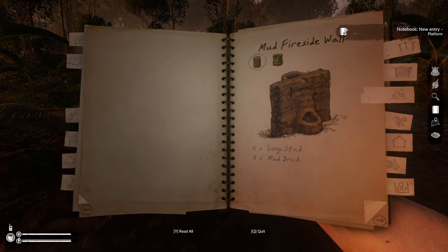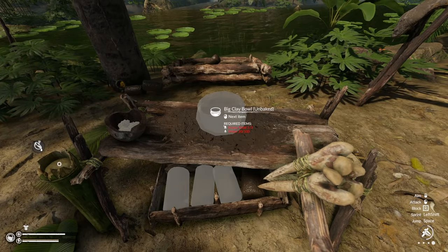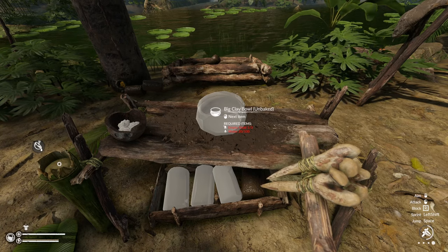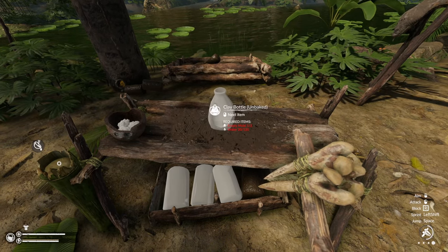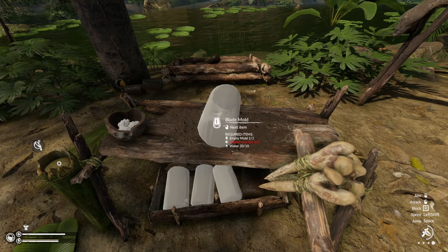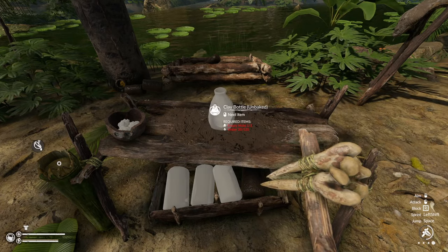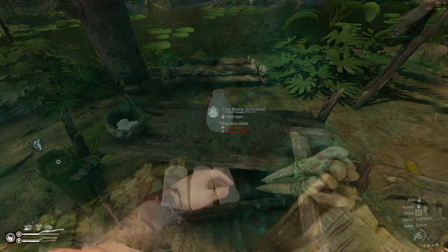Apart from smearing mud onto your walls and flooring, there are other uses for mud too, but before you get to any of them, you have to acquire mud bricks with the help of a mud mixer, so build one as close to water as possible. The mud fireside wall is only useful for saving space in your home; it does not provide any advantages over the campfire. For clay items, the pottery table is not very useful in mid to late game, as you will most likely have equivalent or superior items already, but it is needed to produce advanced metal items and tools that will increase your chances of survival and speed up resource gathering.